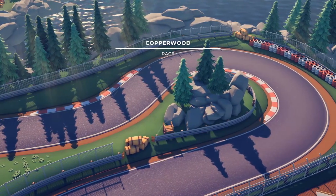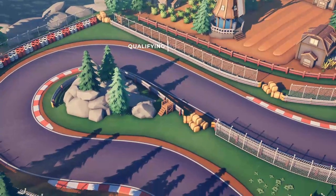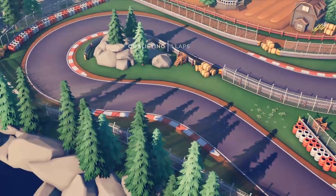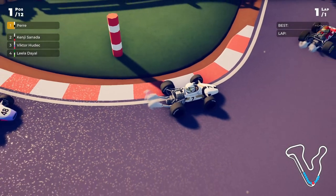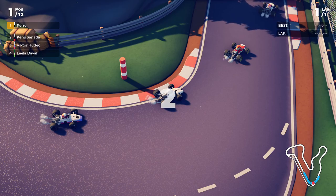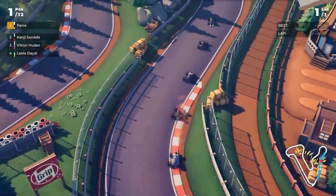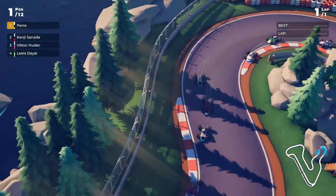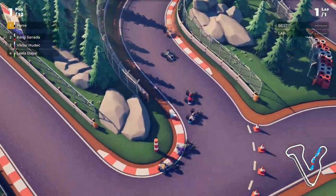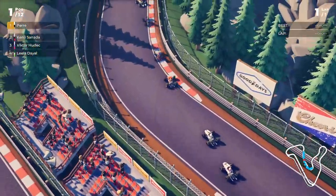So yeah, Copperwood — first race of the season with the Ospreys from the year of '67. And yeah, first qualifying, let's see how this one goes. I really want to see what this AI is capable of in this season and how consistent you gotta be to be there. But yeah, the first lap is mostly just warm-up, getting to know the car, getting a feeling — the grip, the speed you can get, and all those things.